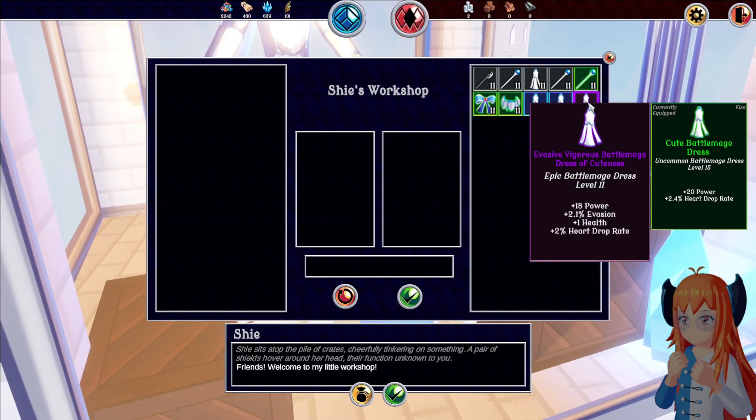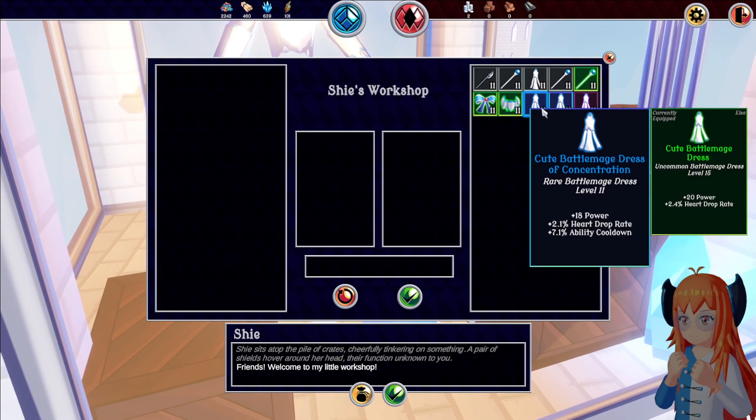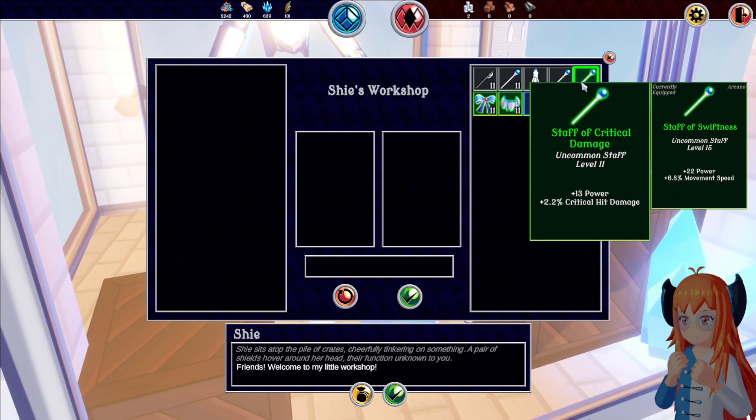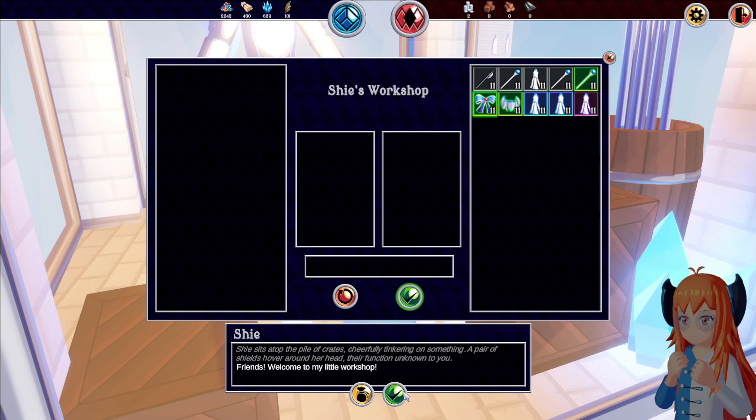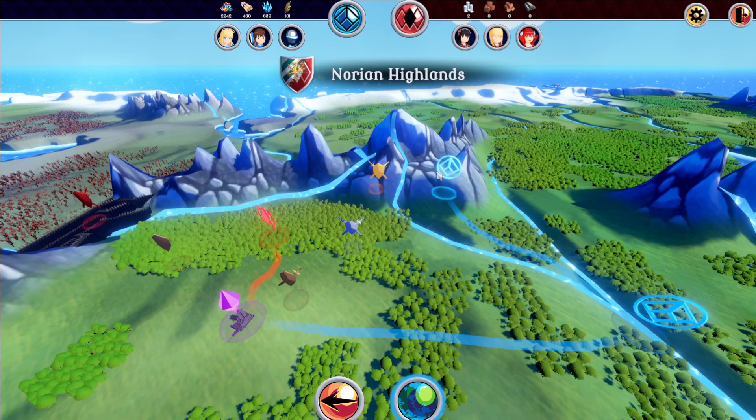There's a store we can use to sell some stuff. Sometimes you get some pretty decent things, but not always. The stuff that the store sells is tied to the level of your character, which is pretty decent. You start here and then there are story levels to follow — it looks like there's probably going to be some content in different places, following these blue lines.